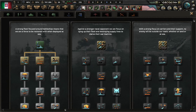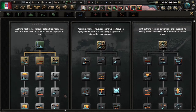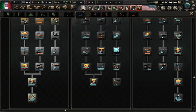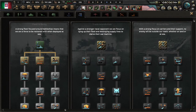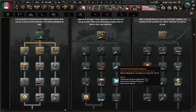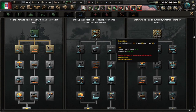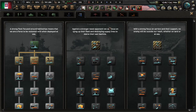For naval doctrines: Fleet in Being is basically the United Kingdom, all about battleships. Trade Interdiction is definitely Nazi Germany, focusing on submarines early on. Base Strike is Japan and the United States, all about making aircraft carriers the centerpiece of your navy instead of battleships. The doctrines are more or less the same except for the final branches, which you unlock in different orders depending on your chosen path.